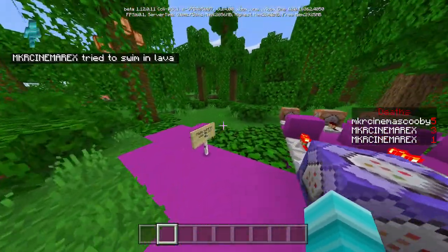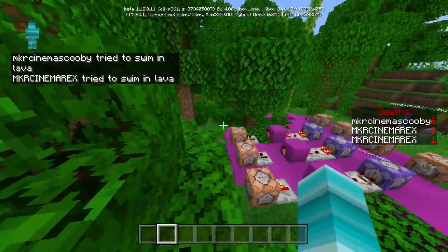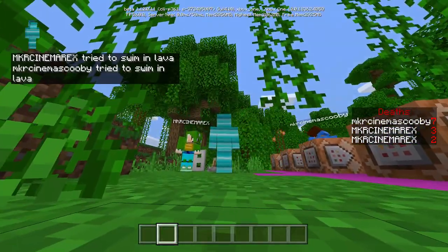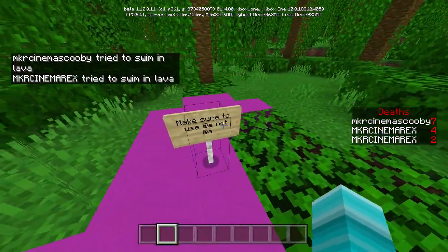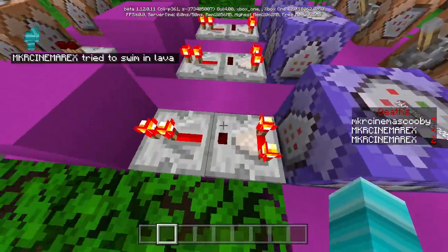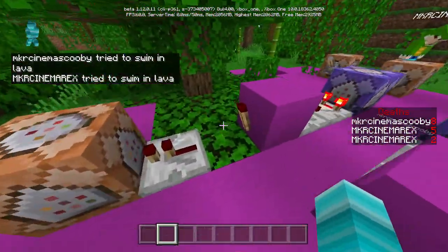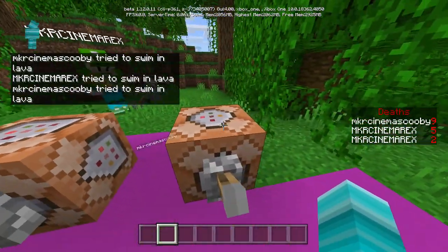Now if you look at the death board you may see two entries for Rex — this is just a Minecraft glitch that sometimes happens. Just exit your world or reset the thing. There's nothing you can really do about it; it's a Mojang issue. Important things to remember: always use @e not @a, make the comparator and repeater exactly the same with the same number of ticks, and you need one of these rows for each player in your world.